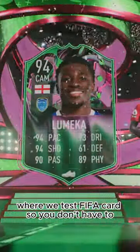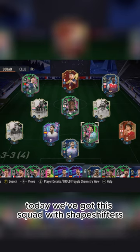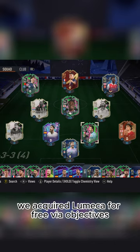Welcome to Baller or Bust, where we test FIFA cards so you don't have to. Today we've got this squad with Shapeshifters Levi Lumeca. We acquired Lumeca for free via objectives.